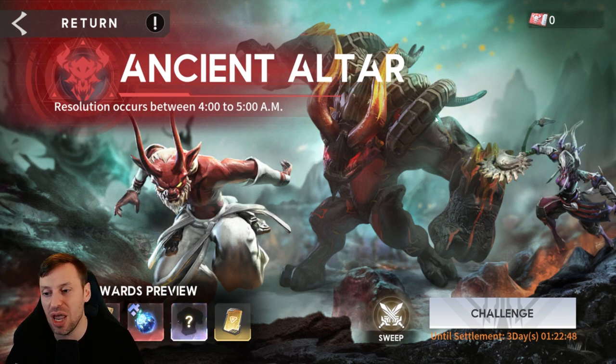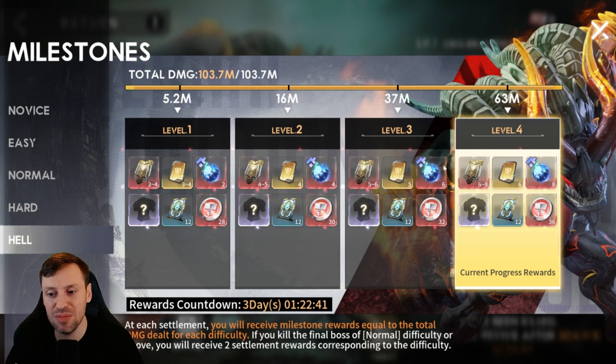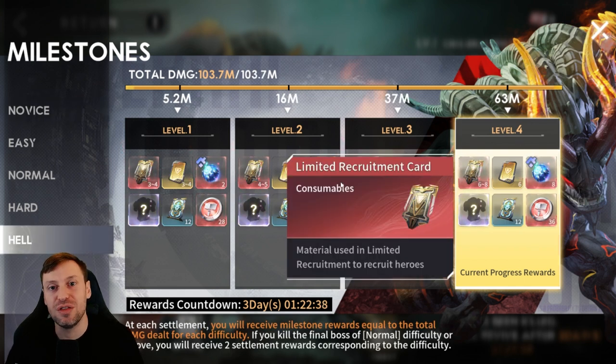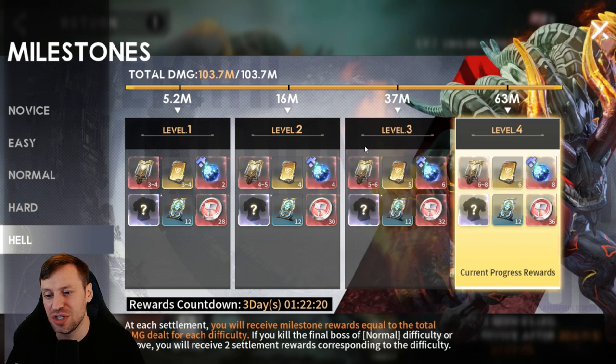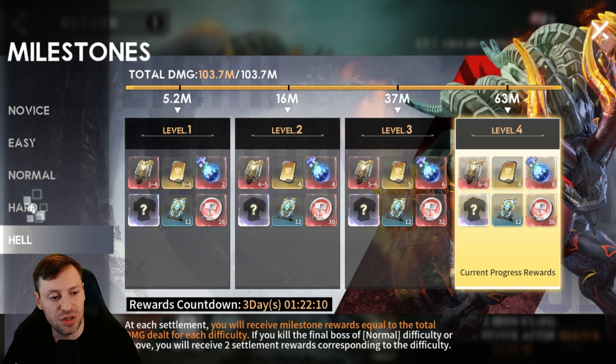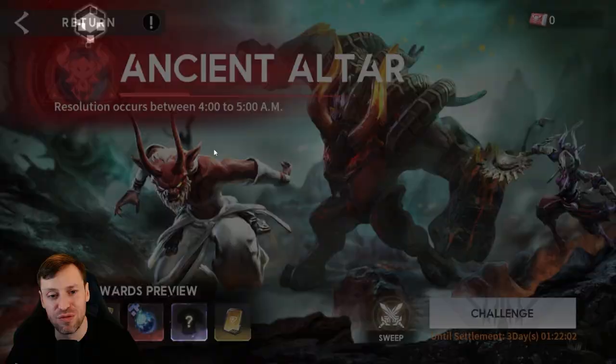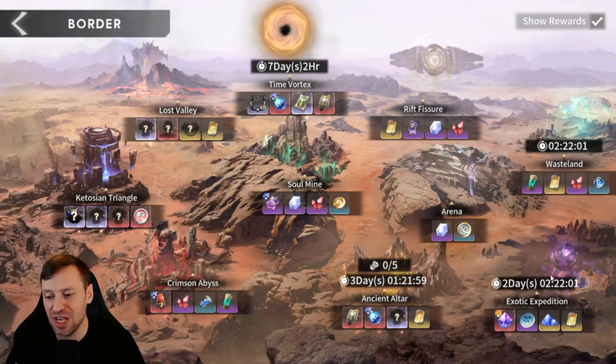Then we've got the Ancient Altar — one of my favorite places. We can only do it once a week, but we take on three bosses one by one and get some crazy good gear. In the milestones for Hell we get recruitment cards — that's where we recruit heroes for our roster. Recruiting heroes is a big part of this game. We also pick up gene hybrids, which are used to level up triple-S heroes. You can do Hell, Hard, Normal, Easy, and Novice on a weekly basis.